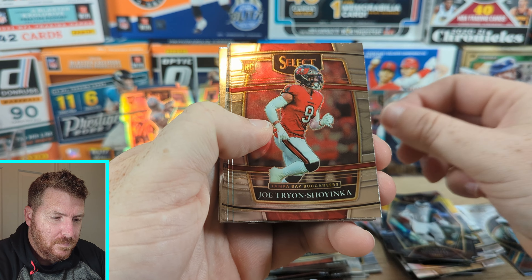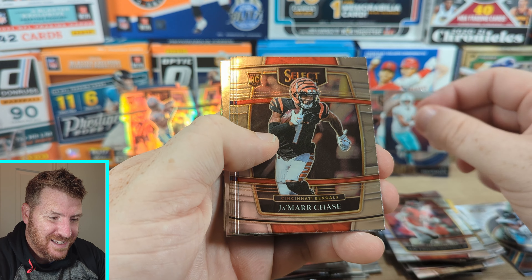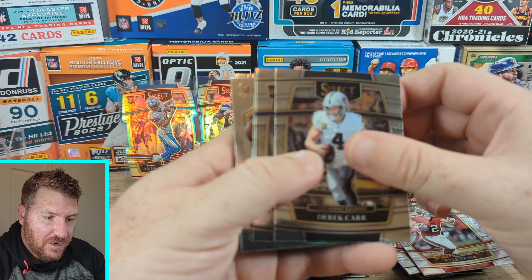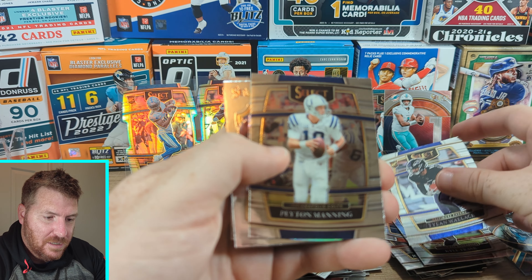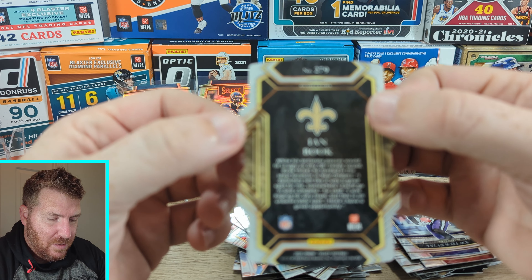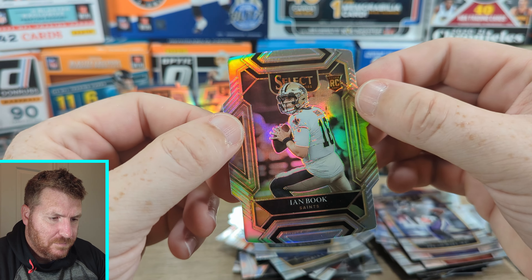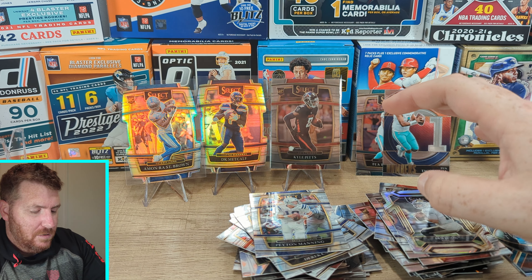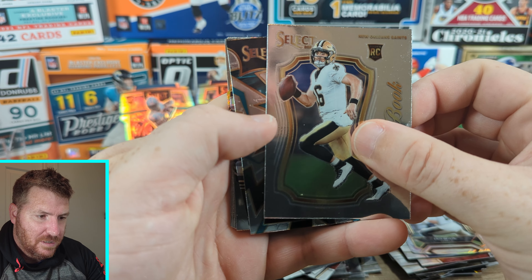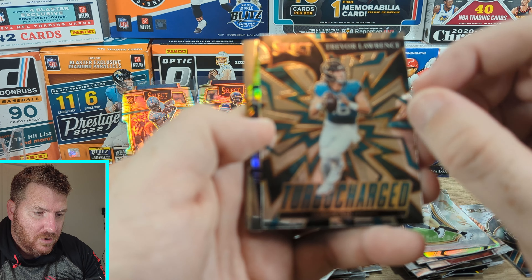Rob Gronkowski. Troy Aikman. No way — Ja'Marr Chase! Lamar Jackson. Kyle Trask. Derek Carr. Tylan Wallace. Peyton Manning. Here's our silver — Ian Book, club level silver. Ian Book. Not great. Also, Ian Book Select. We got a Turbocharged Trevor Lawrence insert — that's not bad.